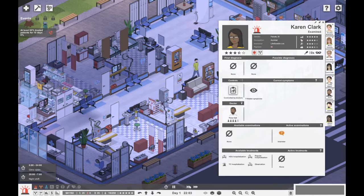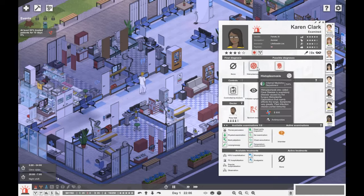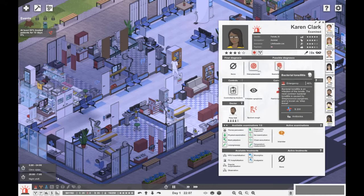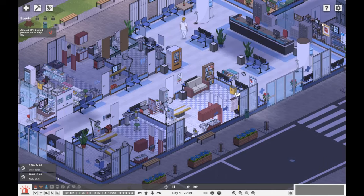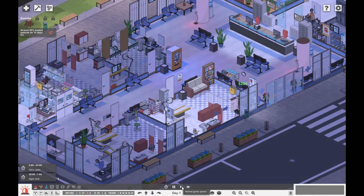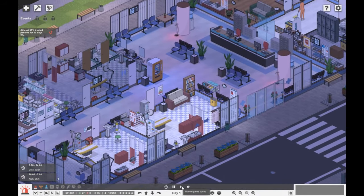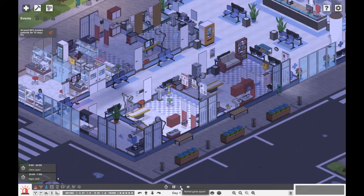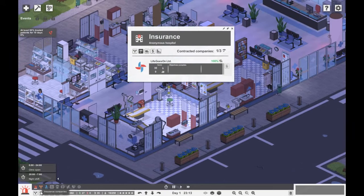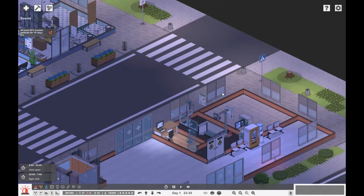Here we have Karen Clark — she's obviously got something wrong with her lung. Either histoplasmosis or tonsillitis — it is tonsillitis, so antibiotics. No one's in as of yet, so we'll just try and do things until midnight.